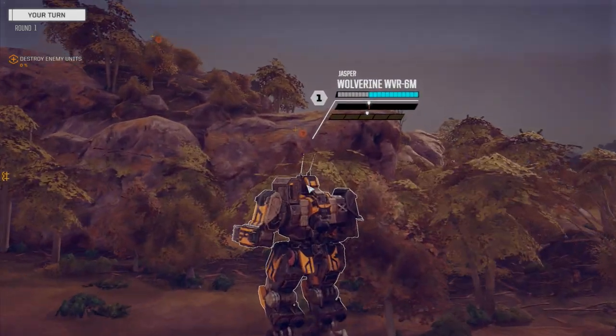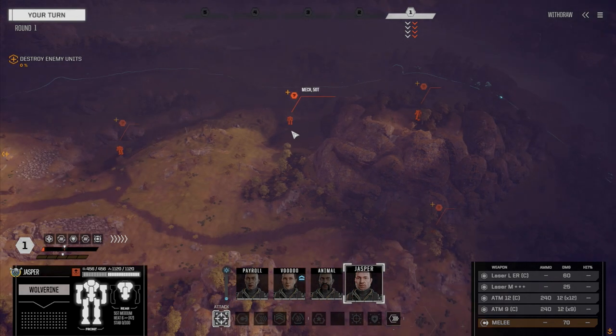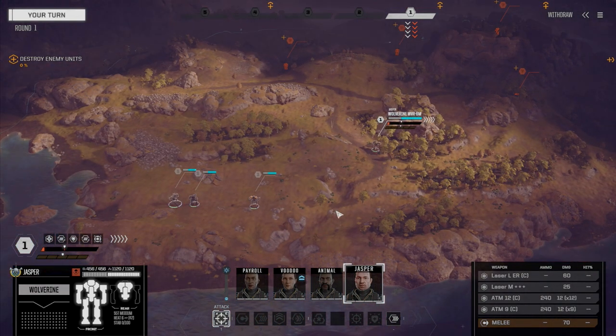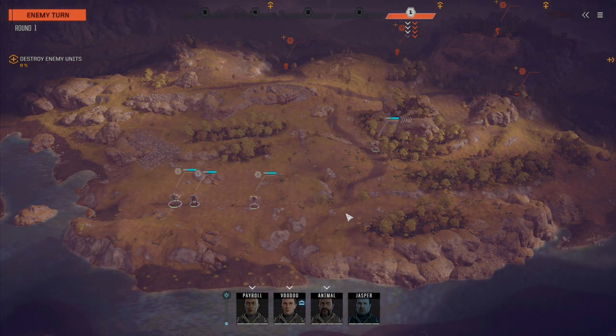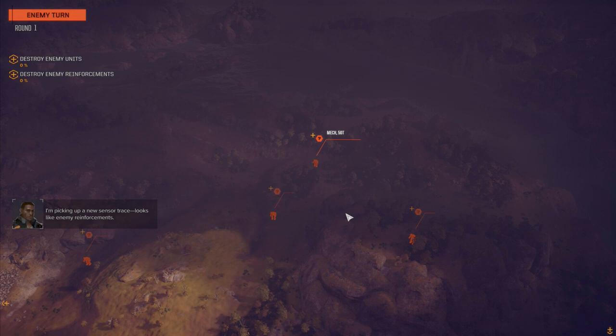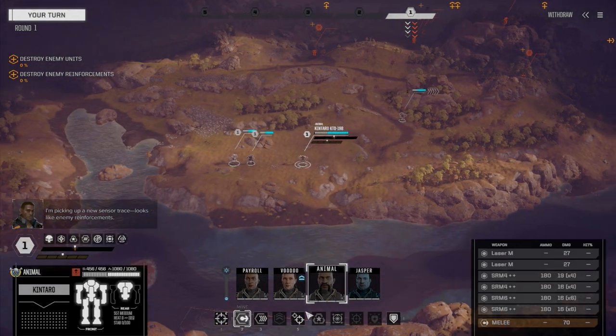There's somebody up on the hill too. What are we up against? 55-ton and 50-ton. I thought it was a heavy lance but it looks like it's a medium lance supported by a heavy or assault vehicle. And it looks like there are lots of guys - enemy reinforcements.